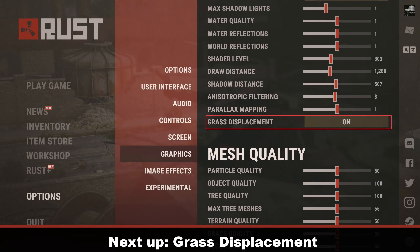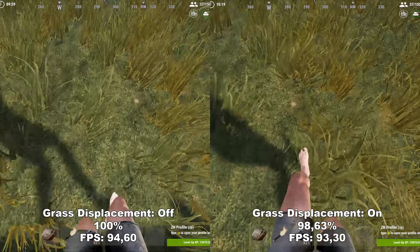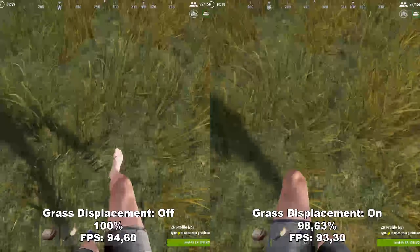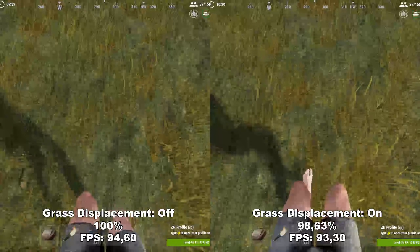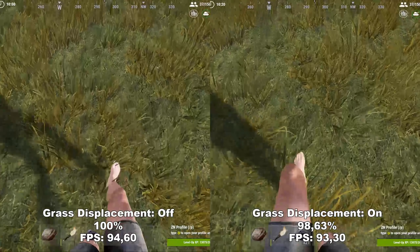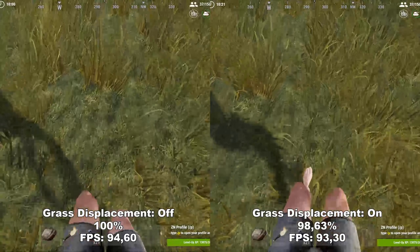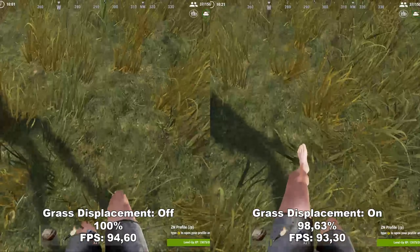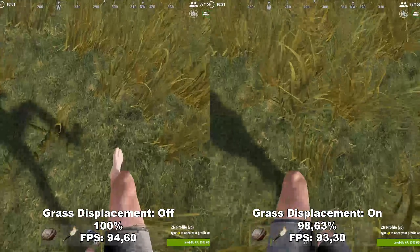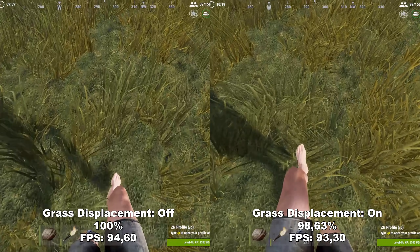Next up, we have Grass Displacement. Grass Displacement makes it so that while you are running or walking on grass, the grass will displace itself to look a bit more realistic. However, in this game it can be really difficult to actually notice that in action — I even slowed down the footage and had all other grass settings turned up to the max to ensure nothing was impairing the comparison. Therefore, I would definitely recommend leaving this off.